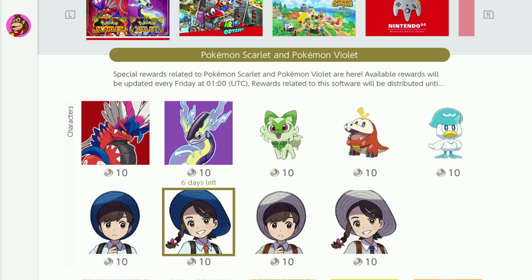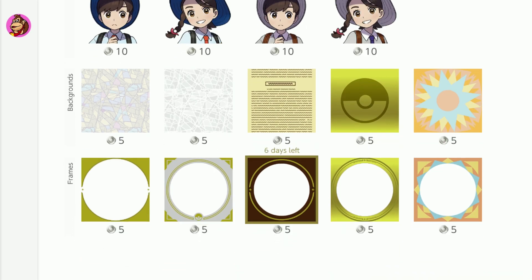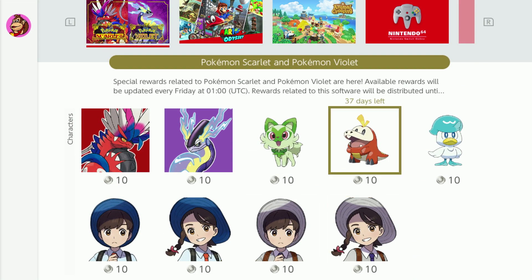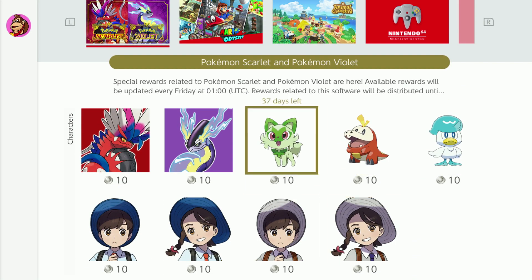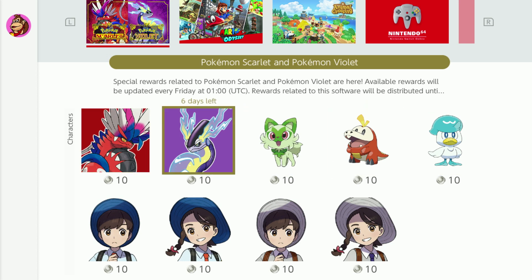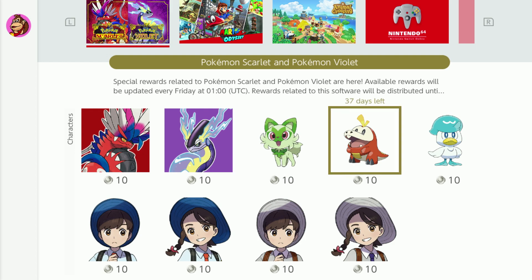Special rewards related to Pokemon Scarlet and Violet are here. Available rewards will be updated every Friday at 1 UTC, and rewards will be distributed until Christmas. You've got loads of different icons, frames, and backgrounds. The first wave has six days left, so these are limited time. I'll show you what's coming as well.